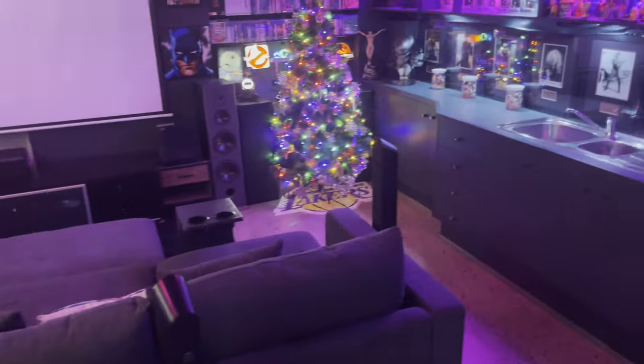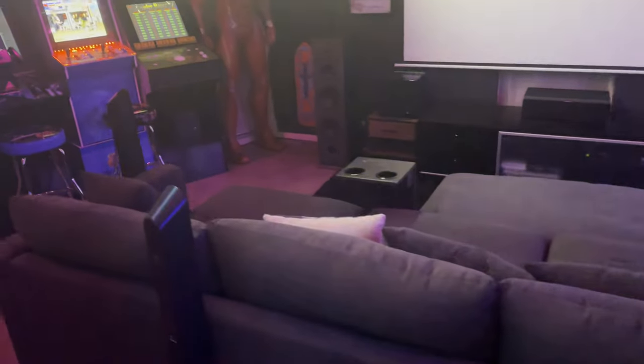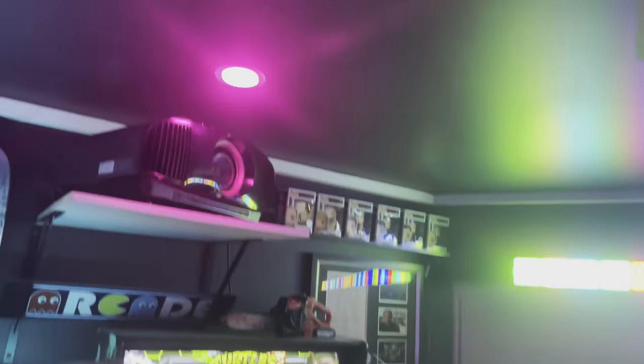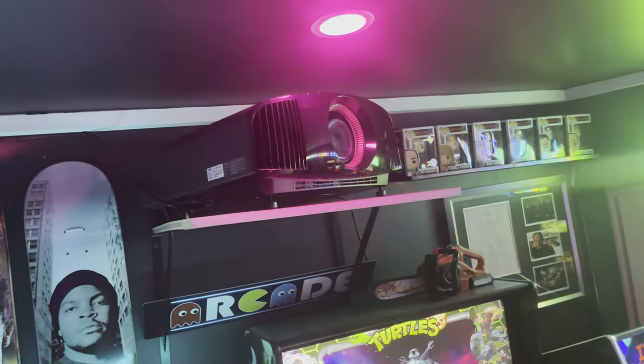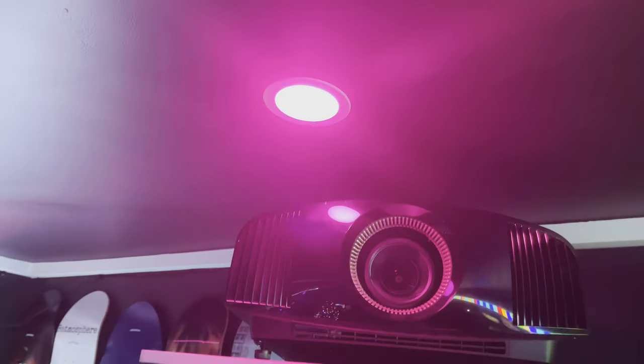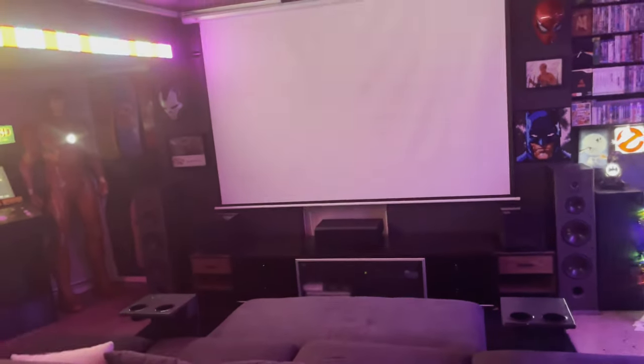We come in here and we watch movies on the couch. We've got the surround sound speakers going all the way around, equipped of course with cup holders. Up the top here, I have a Sony 4K 3D projector — it's a beast, absolute beast. Serves me well. Movies look fantastic on it, especially when I've got all the lights out. And that just throws over here to the screen. Down the front there, I've got a couple of subs, a centre speaker, and my front left and right speakers.